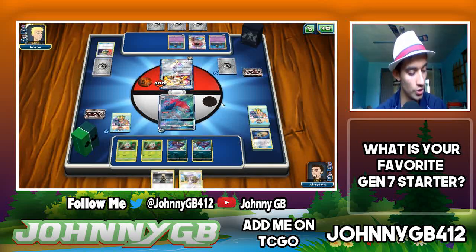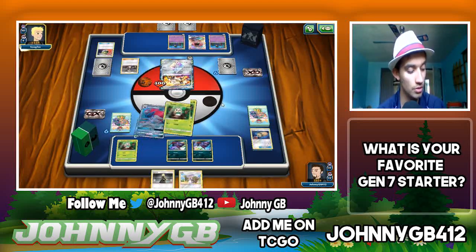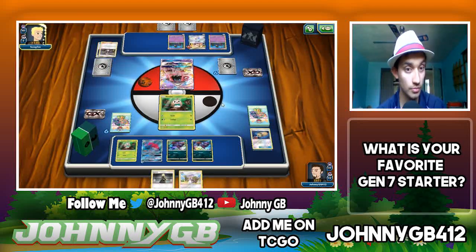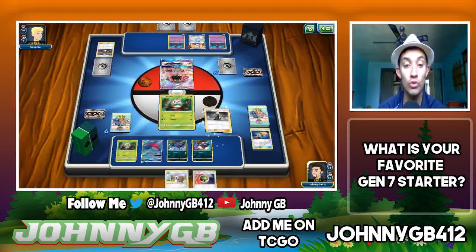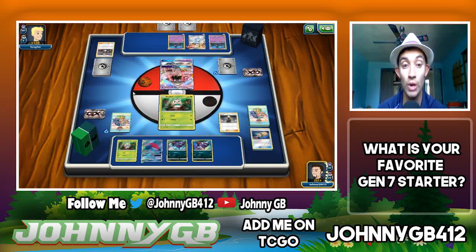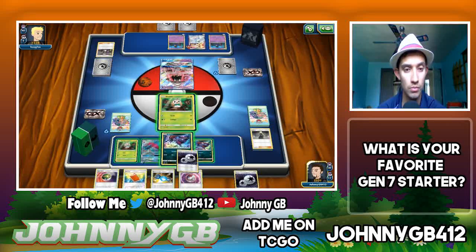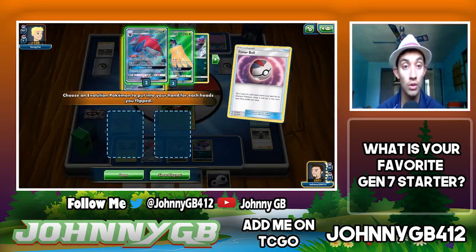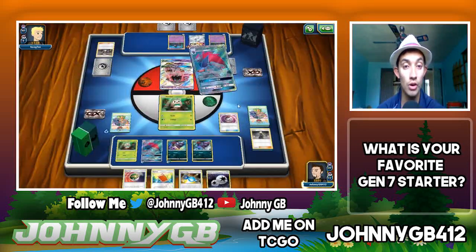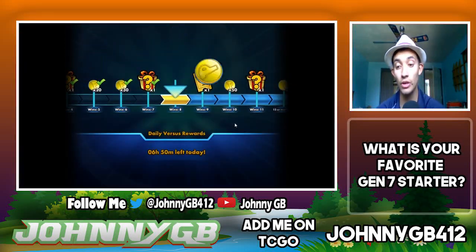He still has a lot of energy to attach, so he'll probably Nest Ball for another Cosmog to keep Solgaleo going. Not much he can do here, which makes me happy. He'll Guzma to bring in my Rowlet. Timer Ball: one heads, two heads — we get a Decidueye and a Zoroark. He forfeits. I'll take it.